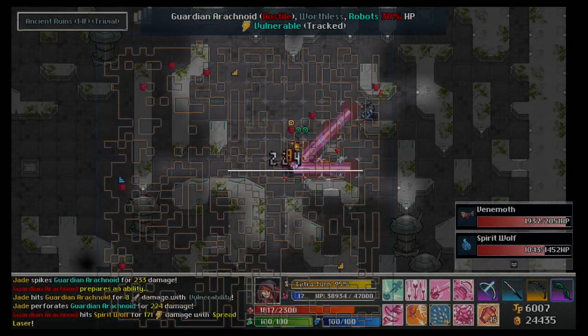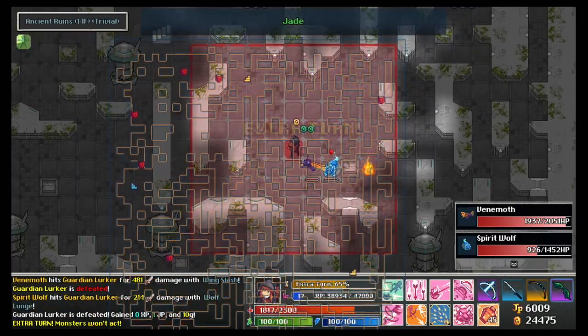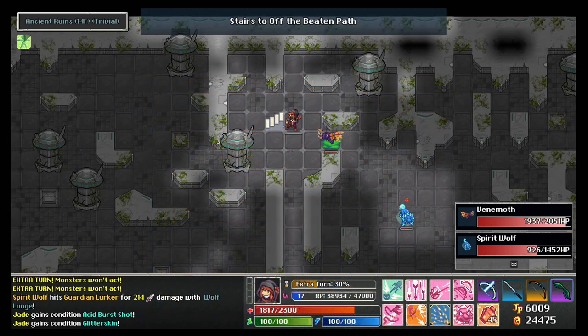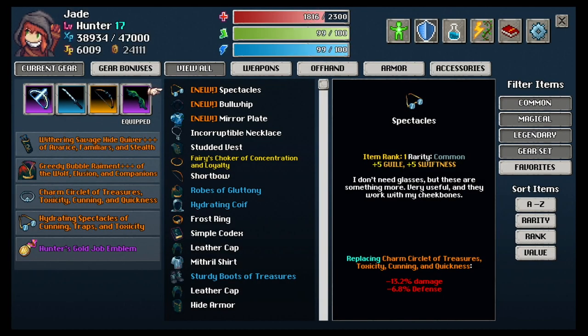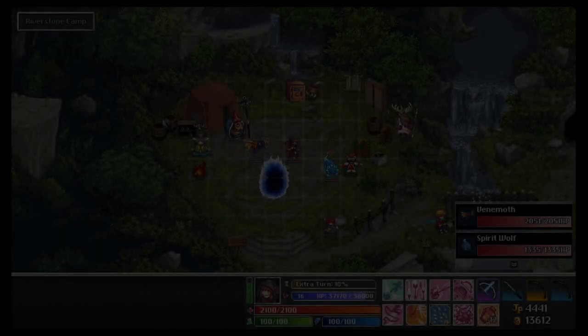Tip number one: explore everywhere. I know it sounds like a lot, but exploring every nook and cranny, every dark hidden side area, leave no stone unturned. Doing this will allow you to open up new pathways, gain items including those precious health flasks, find secret side quests, or may even lead you to a dragon boss battle.